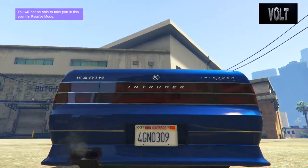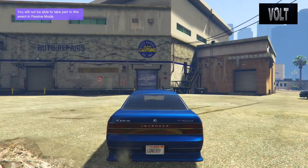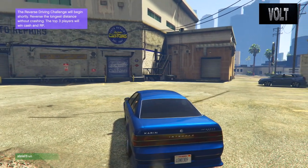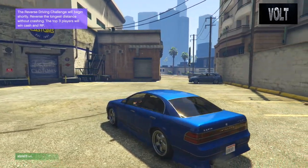What's up guys, Volt here bringing you a brand new Fast and Furious car remake. In today's remake I'm bringing you the 1999 Nissan Maxima from The Fast and the Furious — the very first movie.